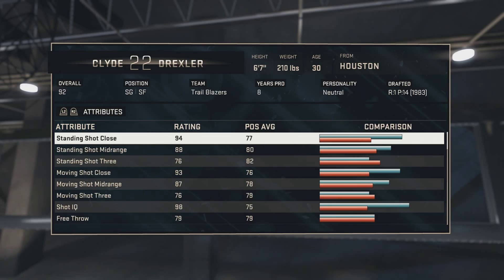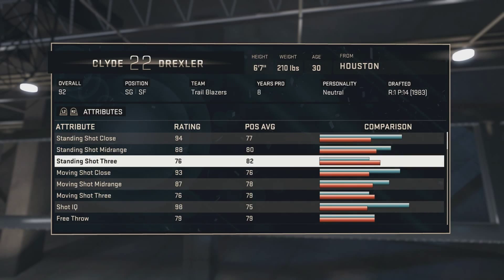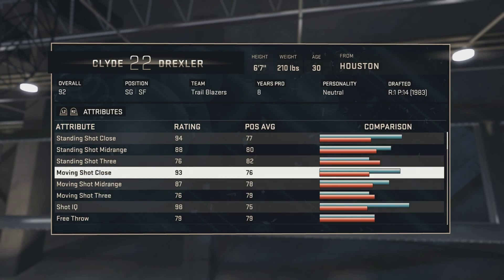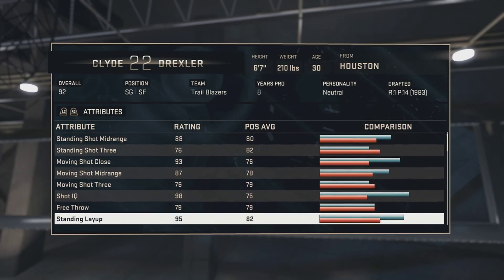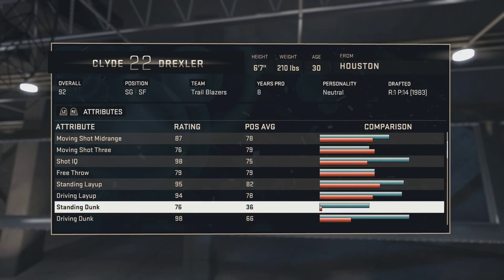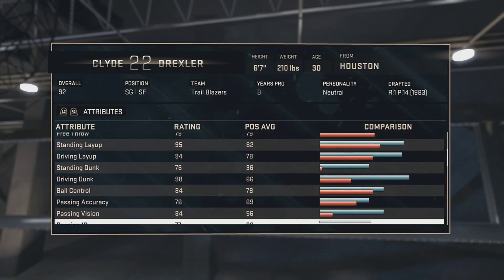Wow, his design looks really old-school and the jersey looks pretty sick on him too. Now let's check out his stats. He's a 92 overall, he's 6'7". Standing shot close is 94, standing shot mid-range is 88, standing shot 3 is 76, moving shot close is 93, moving shot mid-range is 87, moving shot 3 is 76, shot IQ is 98, free throws 79, standing layup 95, driving layup 94, standing dunk 76, driving dunk 98. Wow, his layup and dunk look amazing.